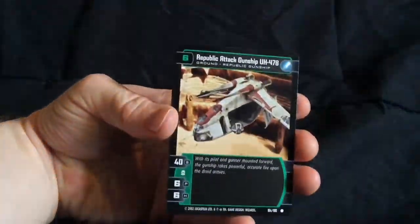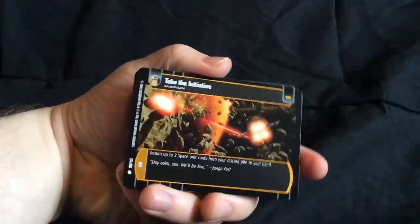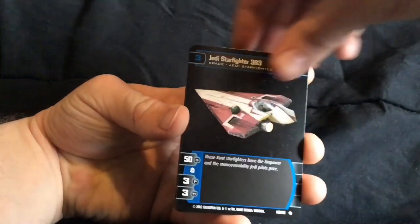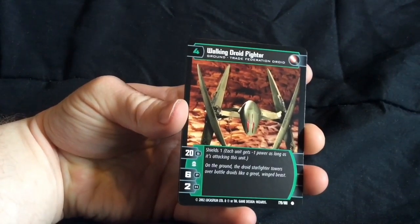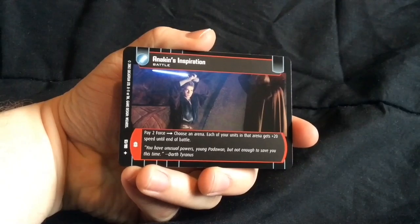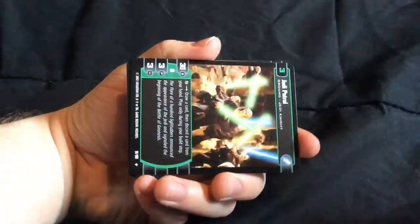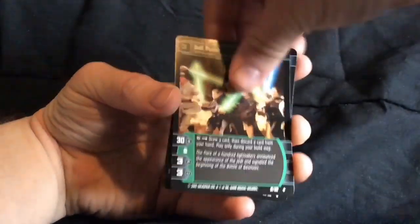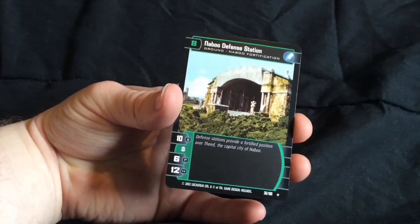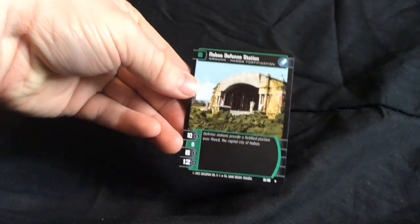Also, I don't think that I have this one. Republic Attack Gunship — I might, I'm not sure. Take the Initiative mission card. Jedi Starfighter 3R3 — that is Obi-Wan Kenobi's, I believe. Walking Droid Fighter. Vulture Droid on the ground. Anakin's Inspiration, battle card. Wedding of Destiny mission card. Jedi Patrol ground card. And Naboo Defense Station, rare card — which I already have. I might have two of this. I had one with the old game that is pretty worn out, so if I don't already have a new one, that's pretty good.